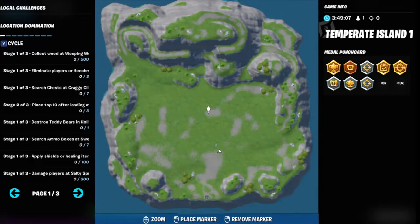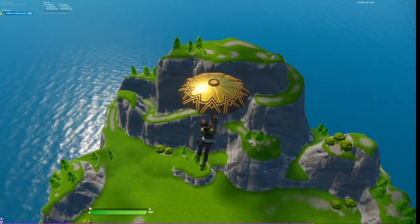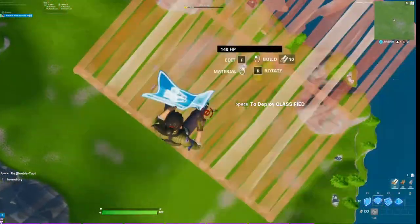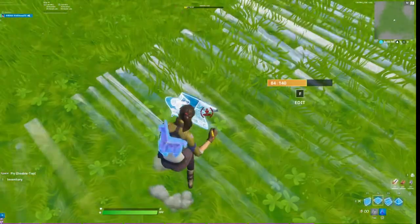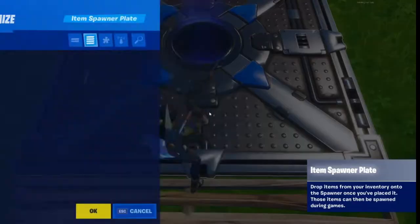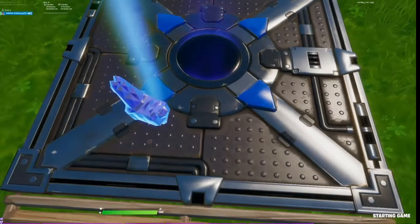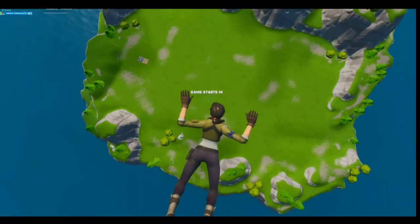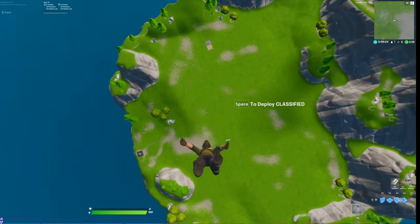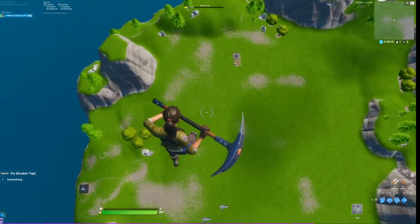Whenever you put the jewel in there it should explode — that's how you make things trigger, and that's how you can do it with the henchman chest that you spawn. Put a player spawn down quickly, make sure it's not damaged. Drop the jewel — boom, there we go. Start the game. Make sure you get it in there — unlike me, I didn't get it in there the first time.